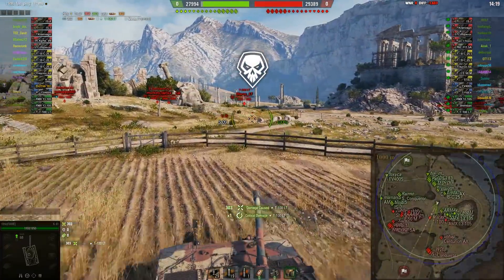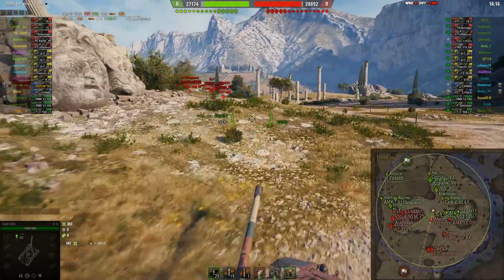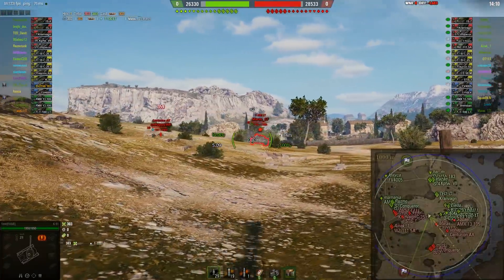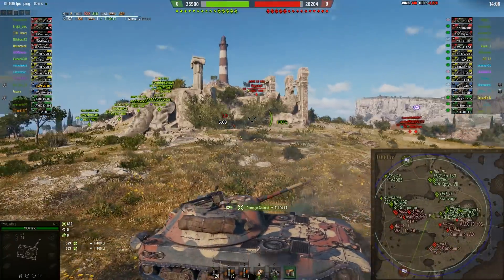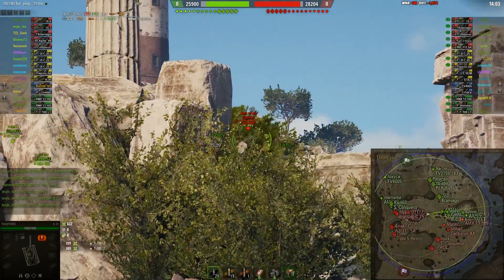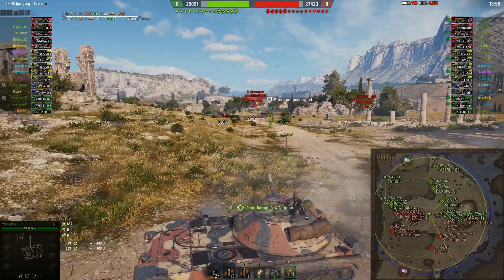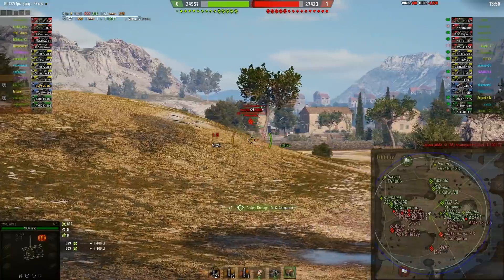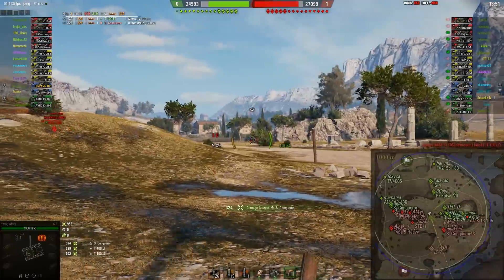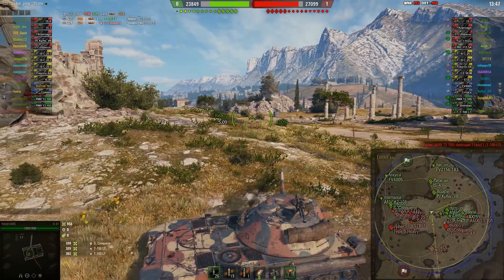Nice track shot to the LT-100 even on the move. I think he decides to push a little better since the majority seem to be focused on the other side. He lands yet another nice shot to the LT-100. Gets spotted. Let's see if we can hit the one that's going up — the 13-105. And the Super Conqueror he bounced, of course. Seems to totally be ignoring Usna. Actually Usna's team is spread out pretty good. I really like the setup here.